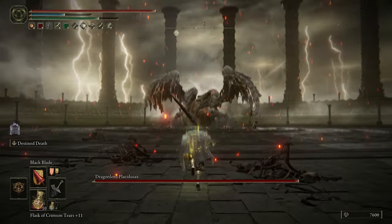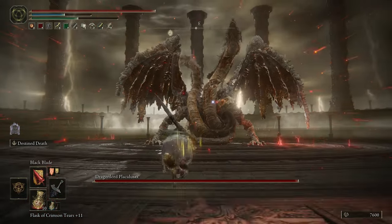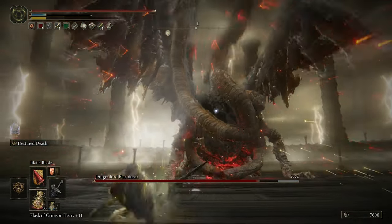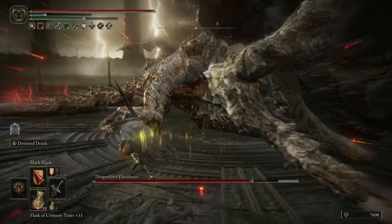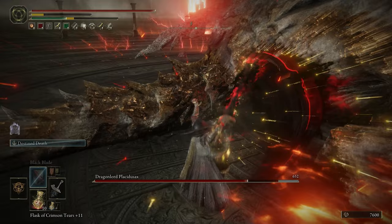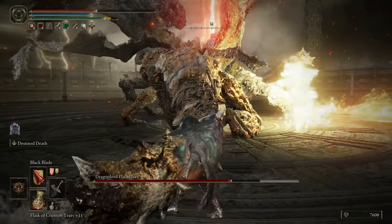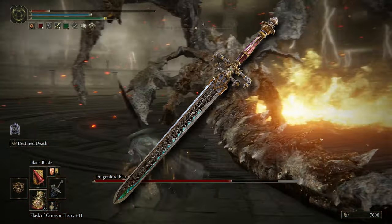Hello everybody, hope you're doing well and welcome back to the channel. Today we're going to be continuing on with our little mini-series for Elden Ring, having a look at the most overpowered weapons so you lot can take the information from this video, apply it to your own game and have an absolute blast defeating every enemy in Elden Ring. The next overpowered weapon we're going to be looking at, as you can tell by the thumbnail, is the Sword of Night and Flame.